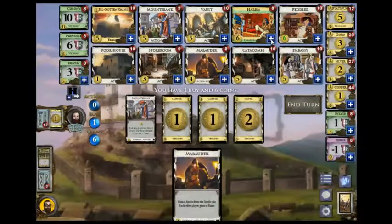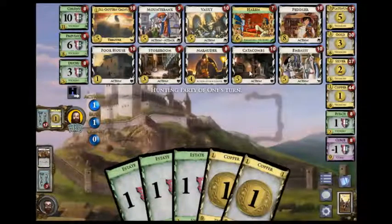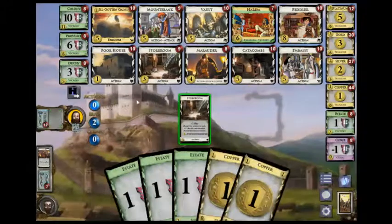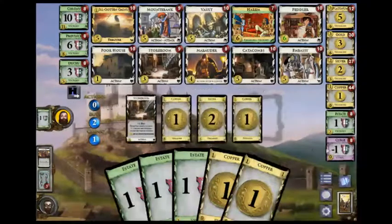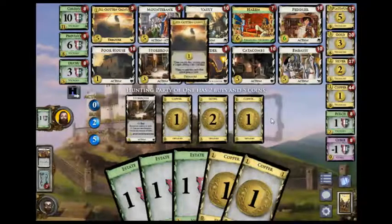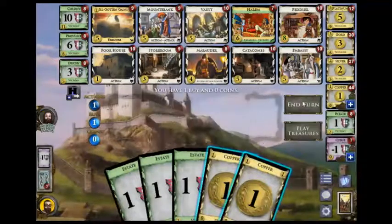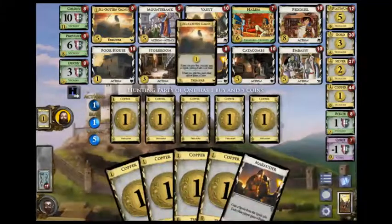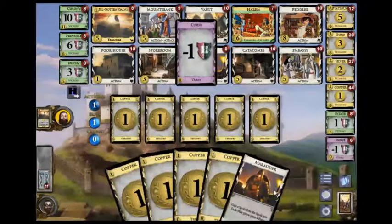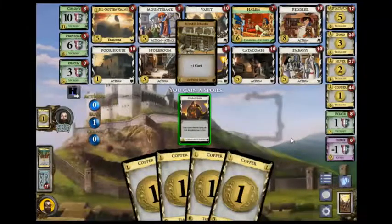I sort of want to get harem here, because I think what's probably going to happen is these guys are going to run out and the curses are going to run out. And then he goes for IGGs. He goes for more IGG — I'm okay with that. We're even on curses at the moment.